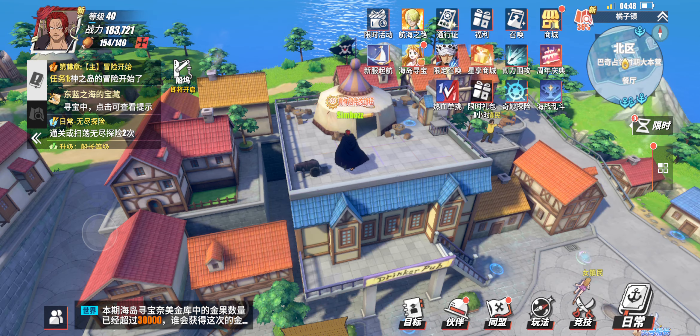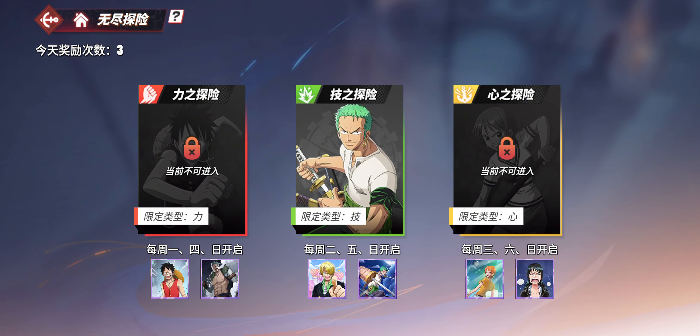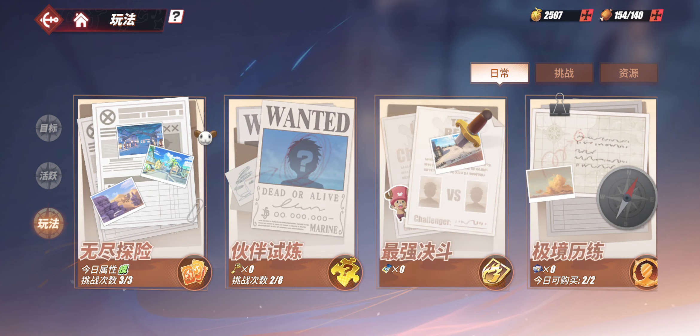Next up is the little compass at the bottom — that's basically your game modes. The first game modes are these three: Sanji, Luffy, and Nami. Completing these on a daily will basically get you character cards. Highly suggest doing this — it will help you obtain further cards for your characters to equip.